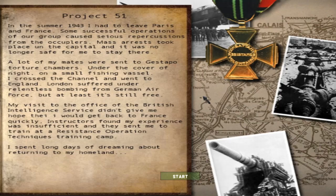I seem to recall the dialogue in this add-on is in Russian rather than English, because it's made by Russian map makers. But at least these screens here are actually in English, which is pretty good. It reads: 'In the summer of 1943, I had to leave Paris and France. Some successful operations of our group caused serious repercussions from the occupiers. Mass arrests took place in the capital, and it was no longer safe for me to stay there. My mates were sent to Gestapo torture chambers. Under the cover of night, on a small fishing vessel, I crossed the channel and went to England. London suffered under relentless bombing from the German Air Force, but at least it's still free.' The English is a bit off, but we can still understand what it's trying to say.